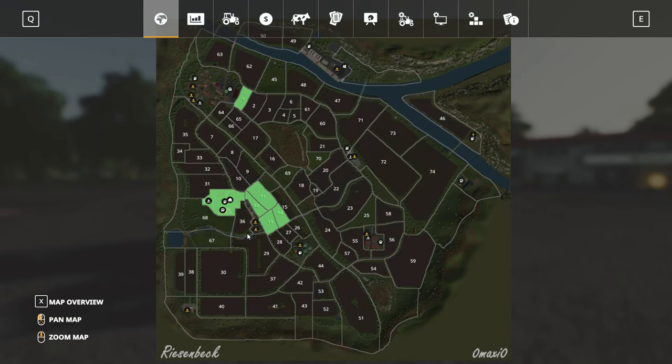Can we get all the way around here? I'm looking for roads. I believe yeah, we can go all the way around. So let's grab a lime spreader or fruit spreader or something, load it up at the store, and then we're going to make our way around here and kind of do a map tour. I don't typically do that, but we'll make our way all the way around, get back to these fields, and get started doing a little bit of work.